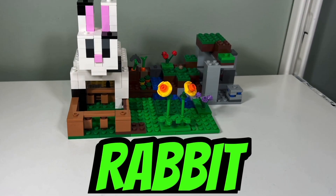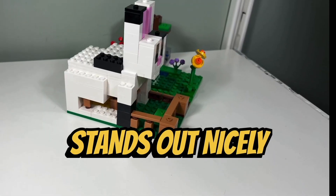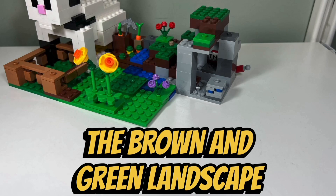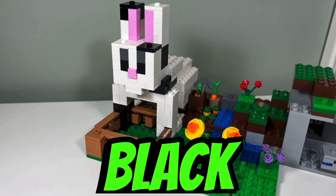I like the fact that we get a cute rabbit house built in the form of a rabbit. The black and white colors of the rabbit ranch stand out nicely in this set, differentiating itself from the brown and green landscape. I like the face of the rabbit with its cute pink square nose and long black, white, and pink ears.